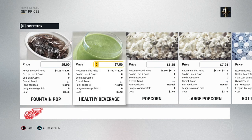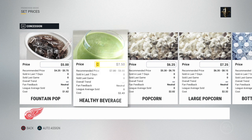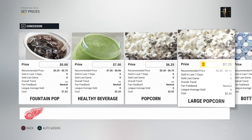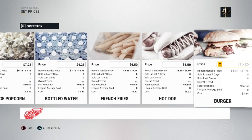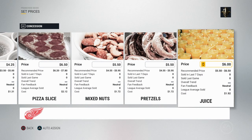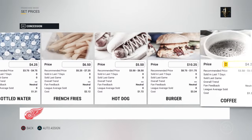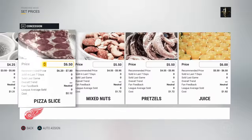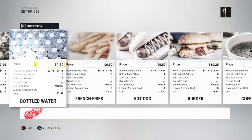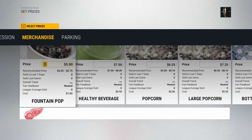Concessions: you've got fountain pop, healthy beverage which is probably your alcoholic beverage since you can't have that in the video game, popcorn, large popcorn, bottle of water, french fries, hot dogs, burger, coffee, pizza slice, mixed nuts, pretzels, and juice. If you upgrade your concessions through the upgrade tab, you actually gain more concessions you can sell — stuff like poutines, different sizes, large coffee, large juice. There's a lot more that you can unlock.